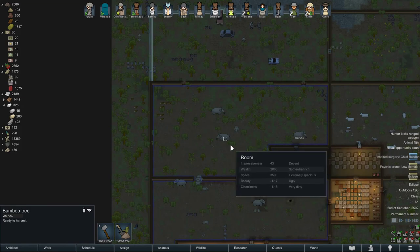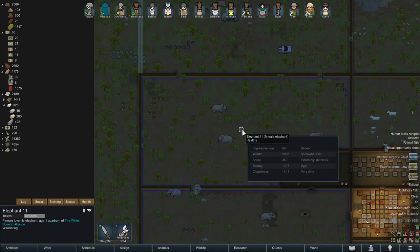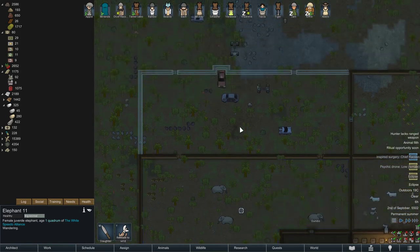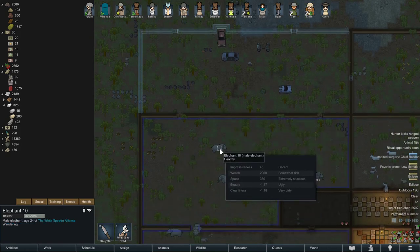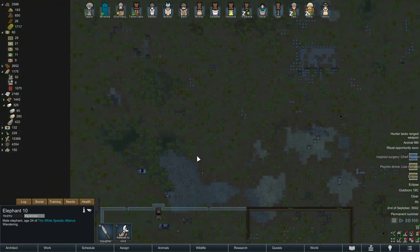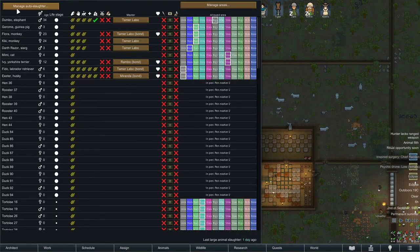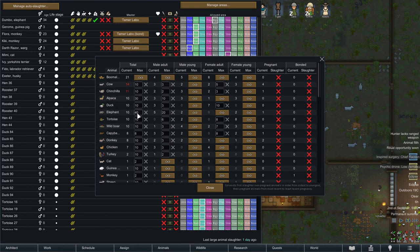Even if elephants get attacked outside, they can defend themselves because they're powerful — except the babies. For babies I could create a separate zone to keep them safe while adults roam freely. But the main strategy is: once you reach 40 elephants, immediately sell 20 of them. Just go sell them right away to keep the herd manageable.